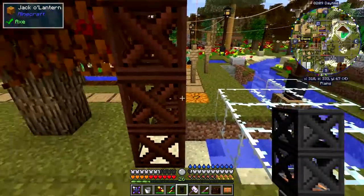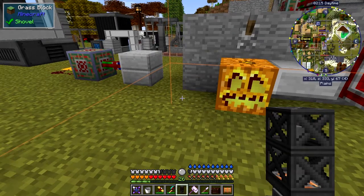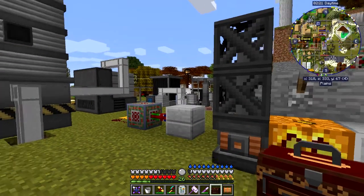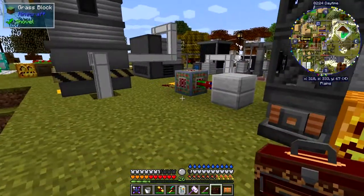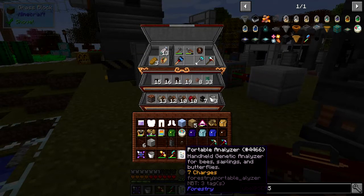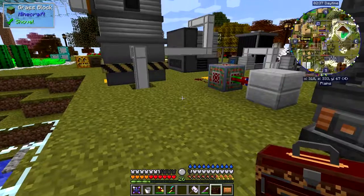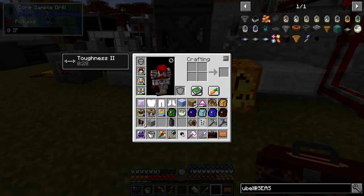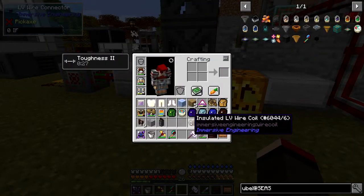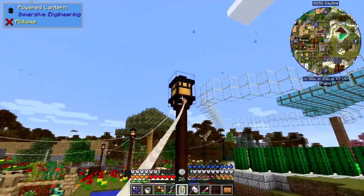When you've actually got this in your hand it shows you the chunk boundaries - I didn't realize that until just now. So what we do is put this down here, and we need to give it some power. We need a connector - we've got a light here that will give us some power - so let's take a connector and connect that up to some insulated LV wire. Let's connect this up; should be within range - no problem.